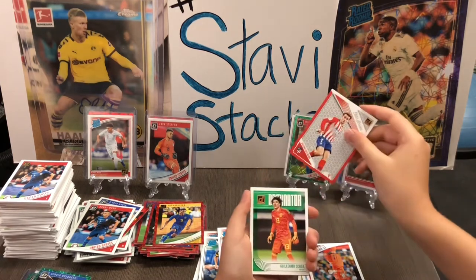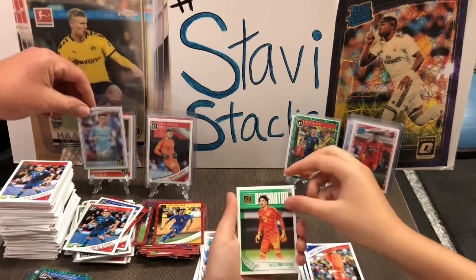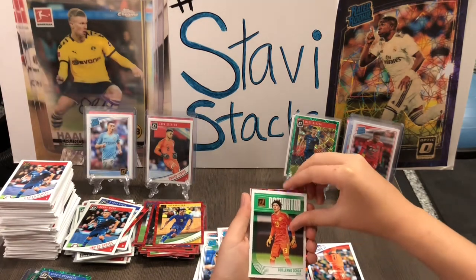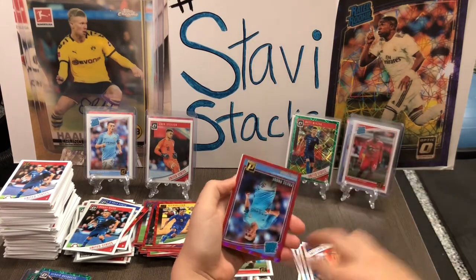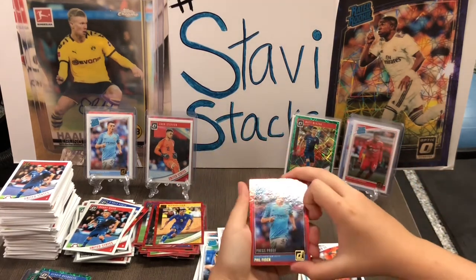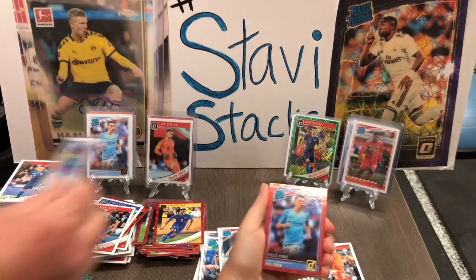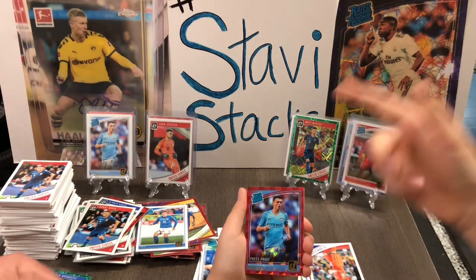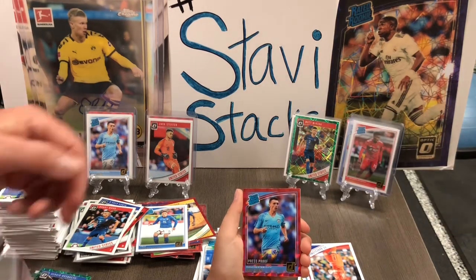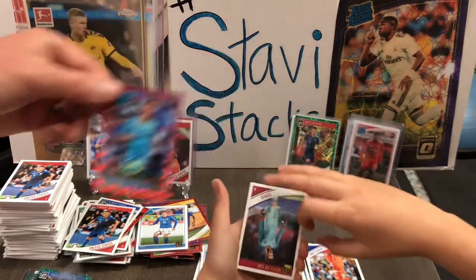Here's our final insert — Ochoa. And our red rated rookie — Phil Foden! No way! Magic hands! Double Phil Foden! Dude, are you kidding me? You've got the magic touch, bro. A Phil Foden too! Oh my God, bro. You're magic. This kid's magic. Stabby Stacks fingers. Give me a hard case for this Foden. Holy cow — I don't know what's better, the optic or the red press proof. I think maybe the optic.